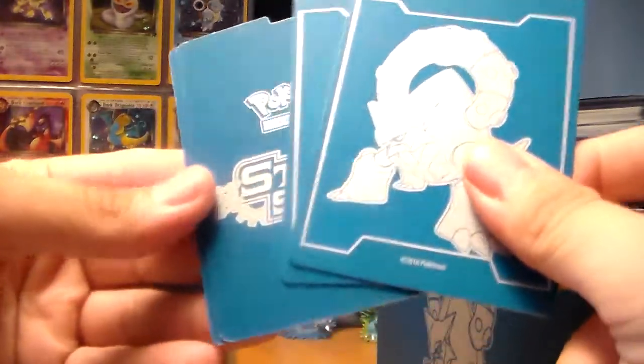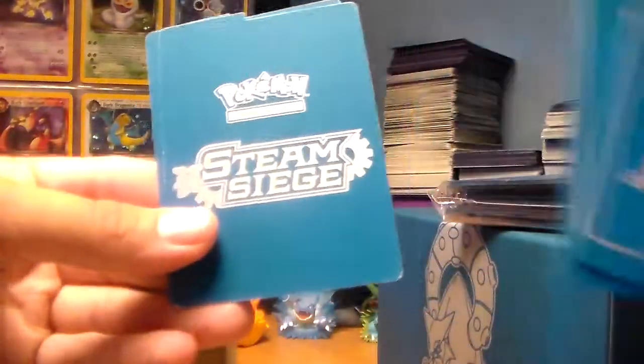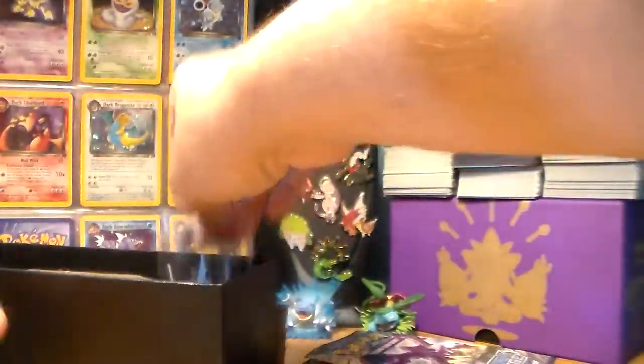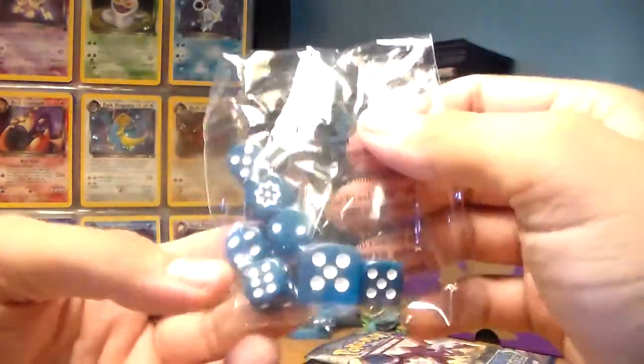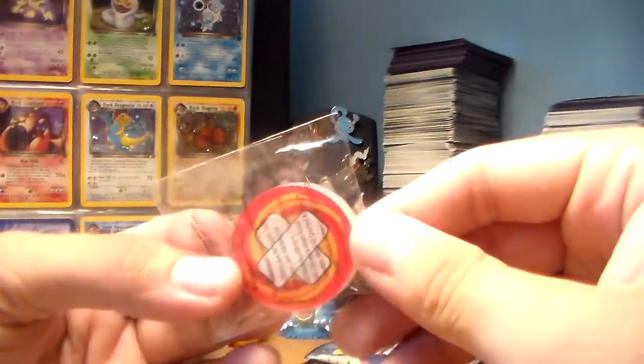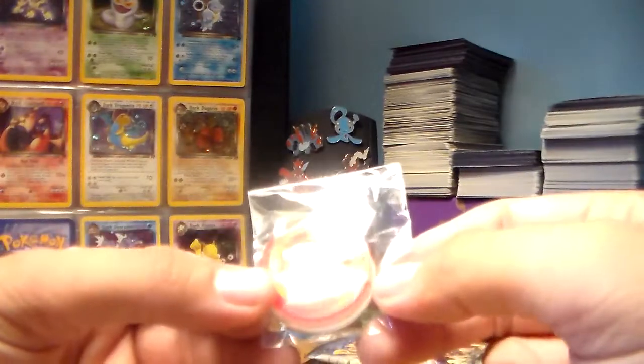You also get four card dividers — this is the back, this is the front, those are cool. But what everyone's wanting to see: you get eight booster packs. You also get these dice, which I'm guessing are for the TCG game — they have the symbol of Steam Siege. And you also get these little coins. I'm not sure what they're used for. They're kind of cool. If anyone knows what these are, please let me know.